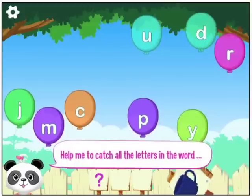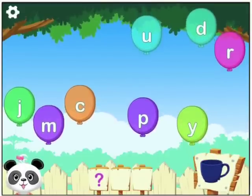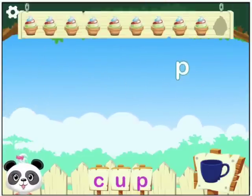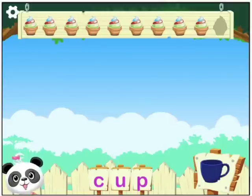One more to go. Help me to catch all the letters in the word: Cup. C. U. P. You spelled the word: Cup. C-U-P. You're as smart as a panda.